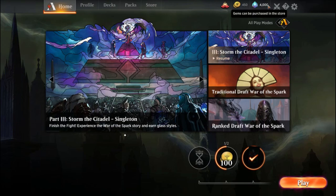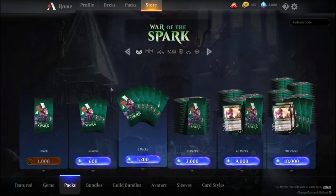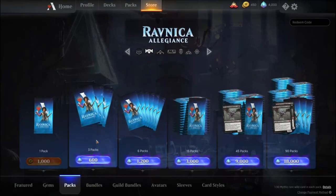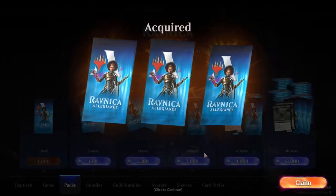I already had 500 gems left over from beforehand. Let's see what we're going to get. I'm probably going to get, since I haven't opened many War of the Spark in here, I'm probably going to get the 15 packs of War of the Spark. And I'm probably going to nab three of the Ravnica Allegiance. So I'm going to start with those since these are a bit older.